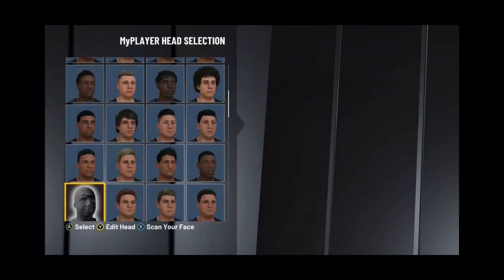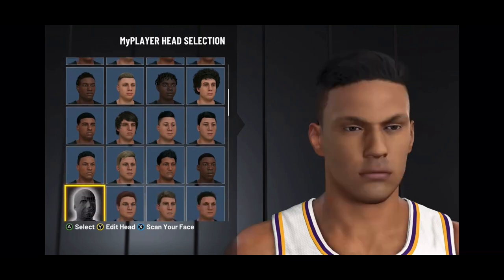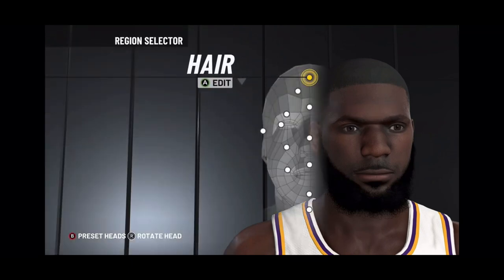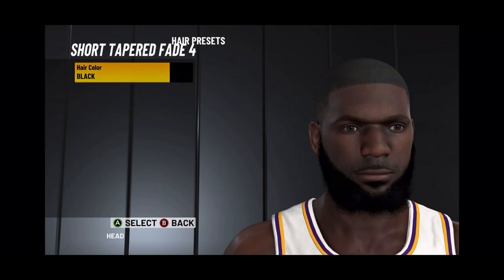Alright, so first you would choose this head — head selection number 1, so the first one, 5 below. Then you choose the hair: choose the short tapered fade 4. Make sure it's black.